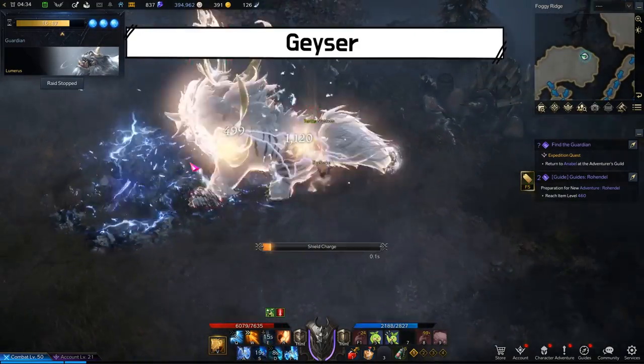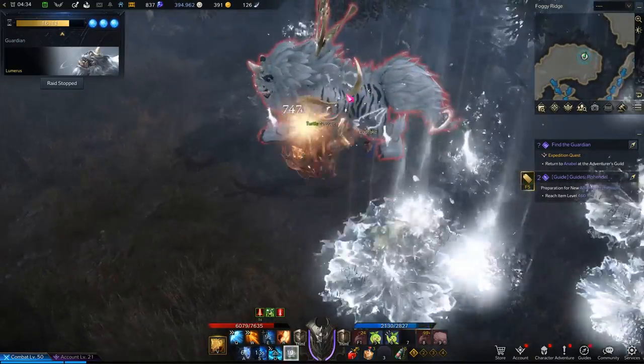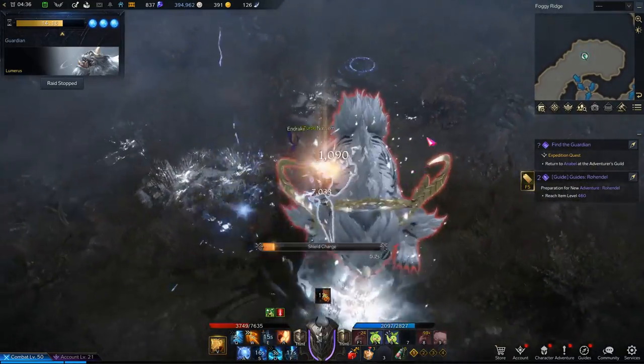Lumeris lifts both his hands up and slams them on the ground. A few seconds later, multiple geysers will soar from the ground. This is a good time to deal damage. Find a spot where there are no geysers next to Lumeris and deal as much damage as you can.